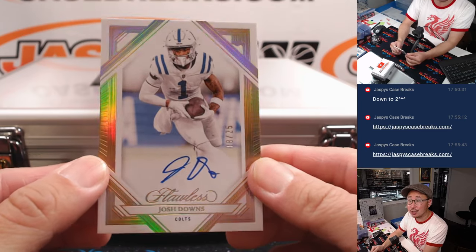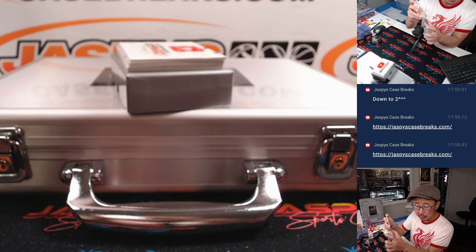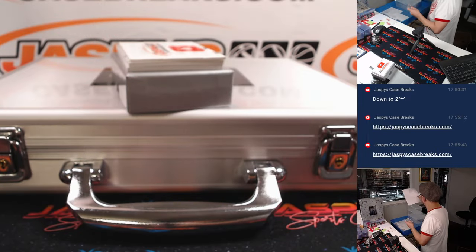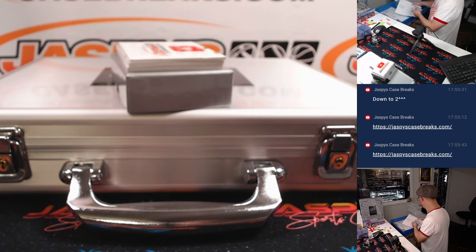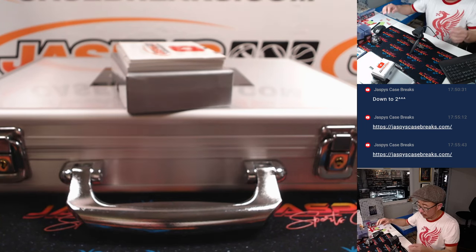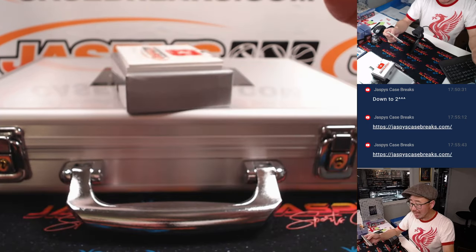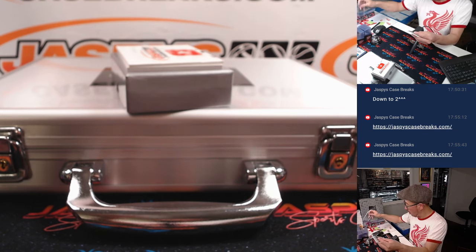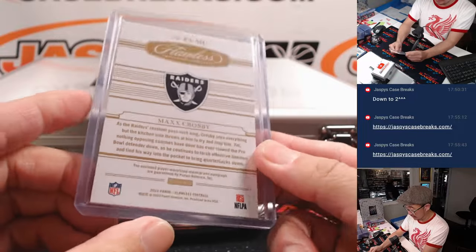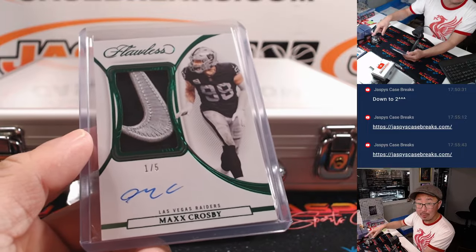8 out of 25 — rookie Josh Downs for the Colts. I think he's banged up a little bit but having a nice season. Indianapolis 8, Colt 8, part of the other number block group — Greg, number 8. A couple more and then your encased cards. 1 out of 5 — Max Crosby, Nike Swoosh, silver and black for the Raiders. Definitely one of my favorite current Raiders. Who's got that Raider Mojo? David Batson. There you go, Dave. All aboard the Big Hit Express!